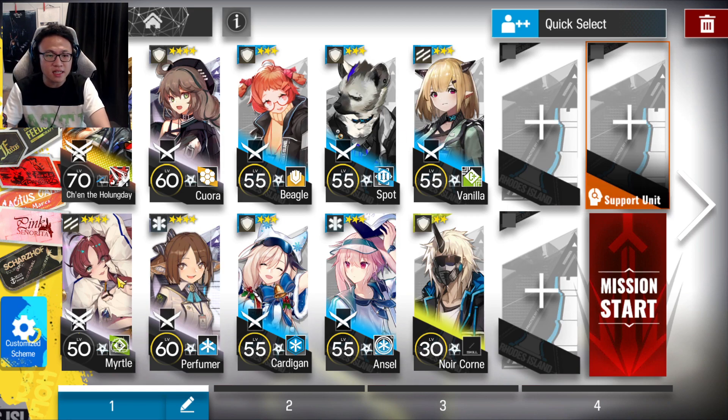Then afterwards, you'll need these other 9 operators. Take a Myrtle, a Sunflower Vanguard. You can replace her with an Elysium or any other vanguard that you have built with at least skill rank 7. Then afterwards, you will want a Pioneer Vanguard, which is a 2-block vanguard into the stage. In this case, I'm taking a Vanilla.